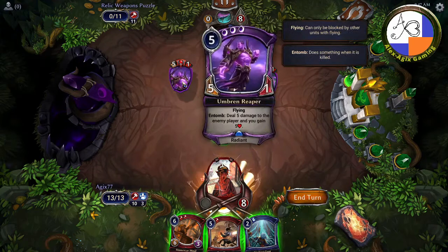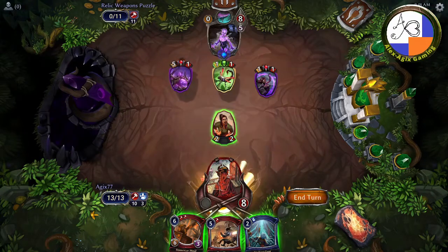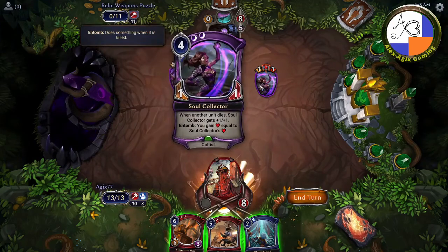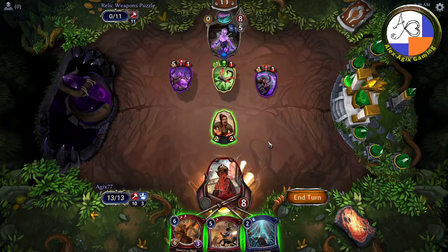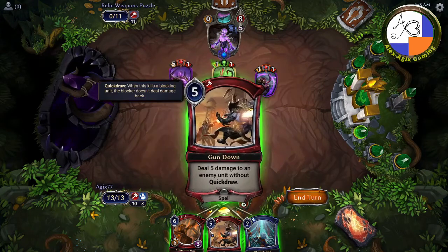The Umber and Reaper — as in Tomb — deal five damage to the enemy player and you gain five life. Then there's the scorpion wasp blocker, and then the soul collector. Now the important thing here is actually this weapon: the Stone Scar Maul.